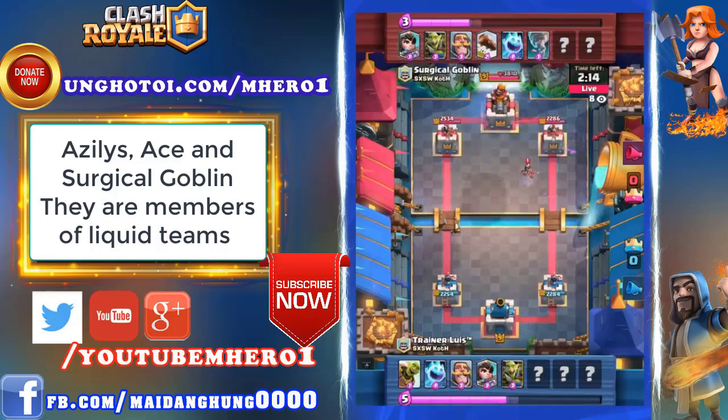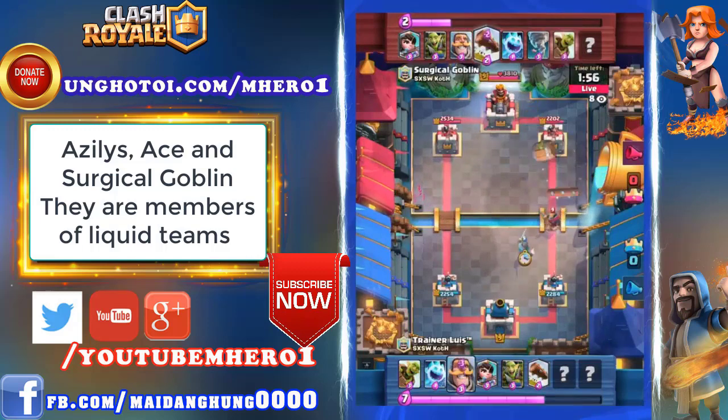That was considered a crazy bold play to play the best Log Bait player in the world and win the mirror match. So I think Trainer Luis is trying to call his shot Babe Ruth style against Surgical Goblin. Surgical Goblin's got the better of the first minute here — looks like he's got a couple of nice chip shots off onto the left lane, but getting that King Tower activated is a real big advantage. They're playing classical Log Bait, and I'm not sure if they're allowed to switch out between Tornado and Inferno Tower — both were used quite frequently in the Log Bait archetype.